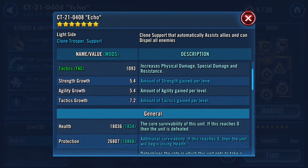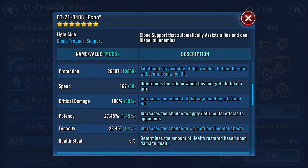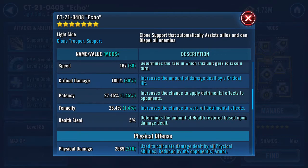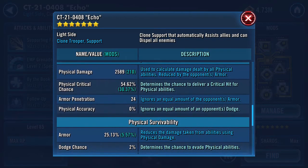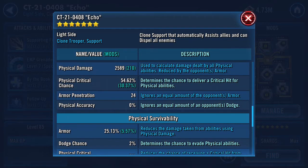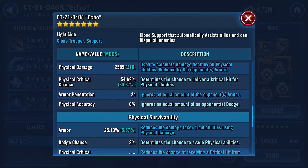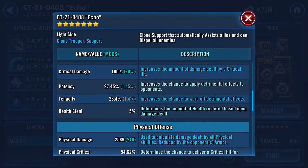Looking at his stats, he's tactics based. Health and protection are about 18,000 each — not too bad. His speed without speed mods is about 130. You're not going to need to worry about his speed too much because he's going to be assisting so much, and most of his damage comes from assists anyway. He has a lot of potency — not sure why they throw so much on him. Physical damage-wise, I've thrown a bit more plus offense on him, and physical crit chance — I gave him about 30% through mods. The more assists he does, and the more crits on those assists, it will definitely add up. I think he is number 3 on my damage behind Fives.